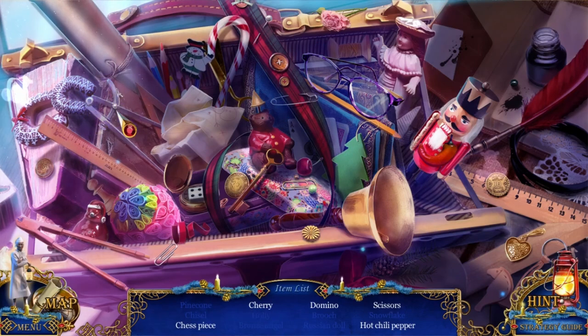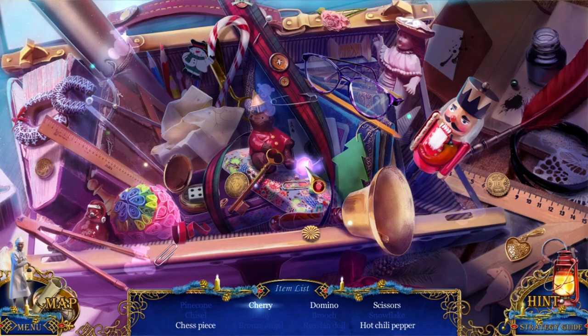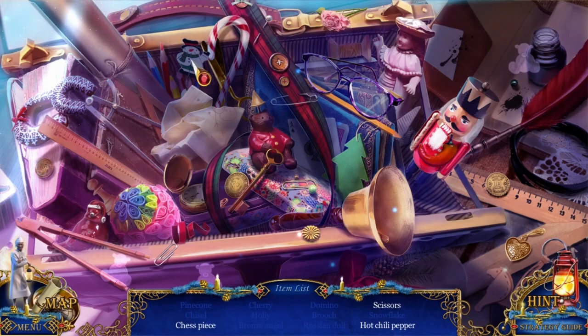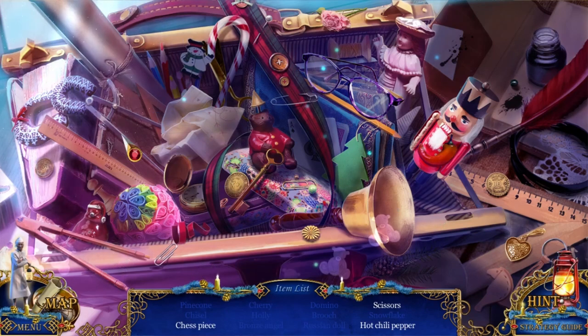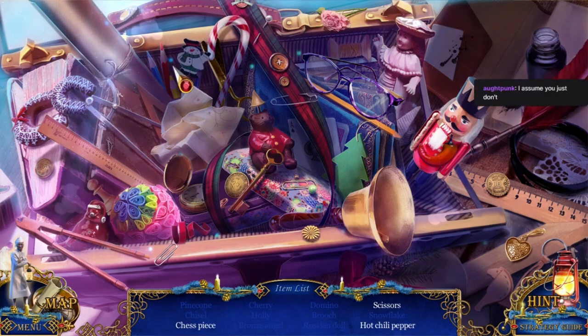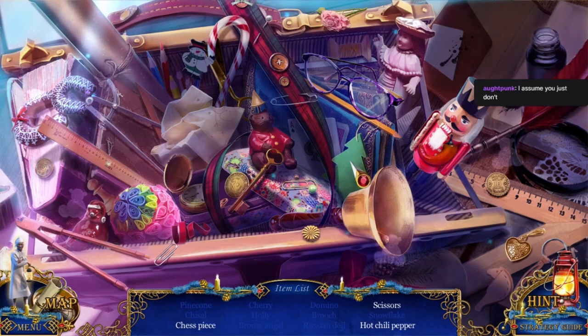Wow, it's not the right color. I was thinking the other day, I'm not sure how you would play these games if you were colorblind, because there is a lot having to do with color in these games. Scissors and a hot chili pepper. Like a bird. I never really thought about it before. I'm looking for things and I'm not actually looking for them. They have two compasses.